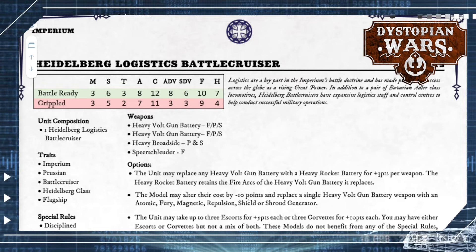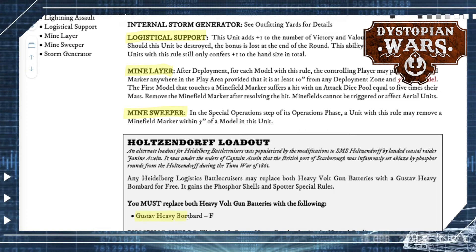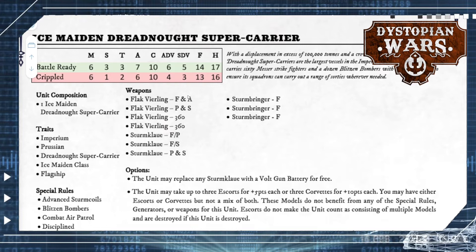The Heidelberg Logistics Battlecruiser can be a solid option. It still has Supercharged Munitions, comes with a mine layer and mine sweeper, and got buffed with logistical support. If you want to take the Gustav Heavy Bombard, you can do so with the Holtsendorf loadout — Phosphor Shells are just included in it at no extra points cost. If you want a good Bombard ship for 230 points, I absolutely love this Holtsendorf loadout — haven't tried it yet, but it looks very solid on paper.